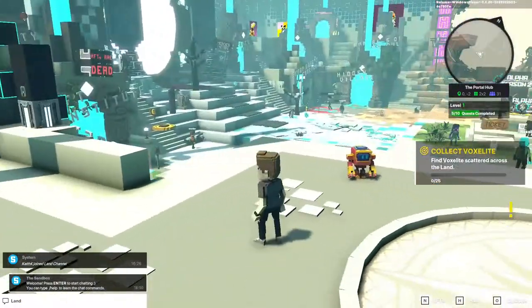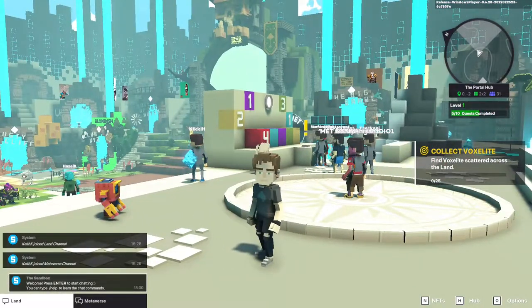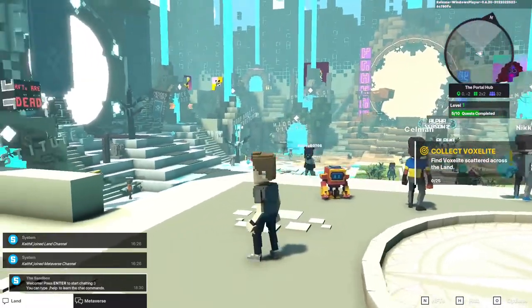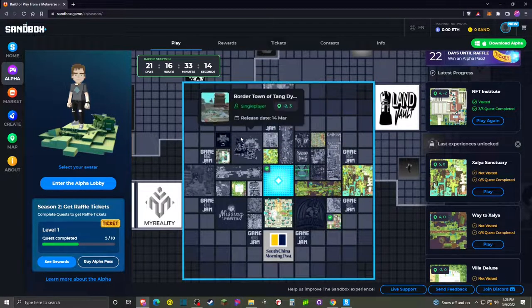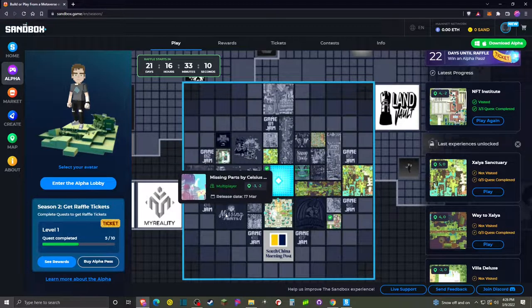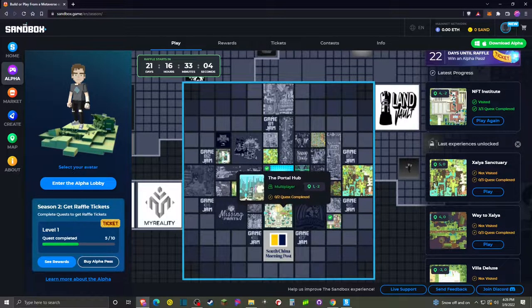As always, our first quest is going to be to find the voxelites scattered throughout this land. And as the name indicates, the Portal Hub has lots of portals. Now many of these are not open because they're being opened up by date throughout the month of March. But we're here in the Portal Hub and there are two quests that we can complete right here, so that's what we're going to focus on.